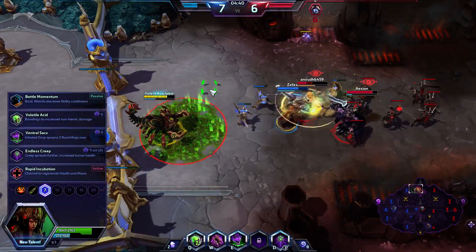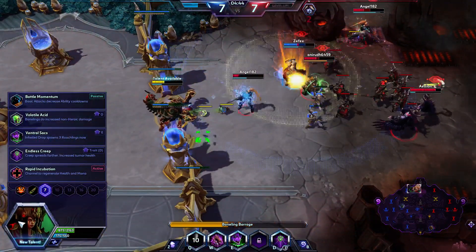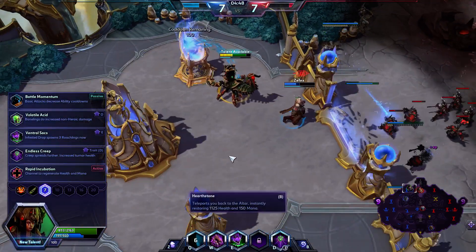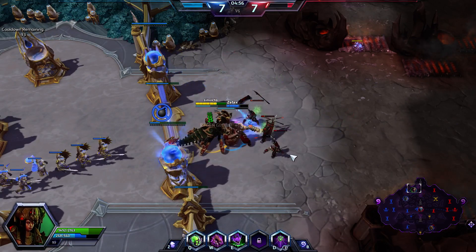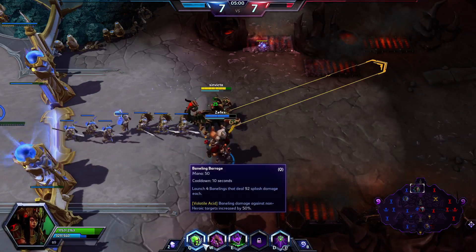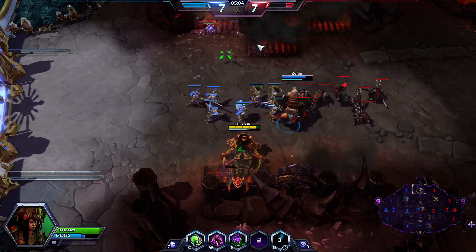At level 7, I'm going to be going for Volatile Acid. Volatile Acid is going to increase the amount of non-heroic damage that my Banelings do - that is on Mercenaries and Lane Creep. I don't think it actually increases the damage done to structures. Nova's somewhere still up here right now. I'm finally going to be able to use my Demolitionist passive here.